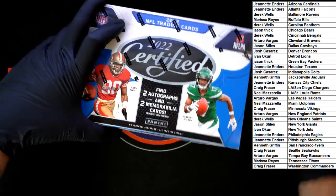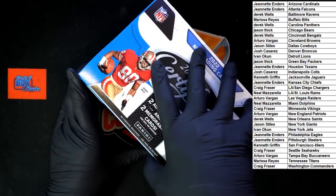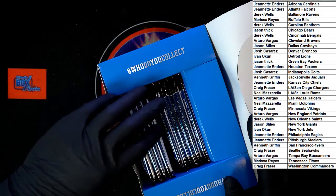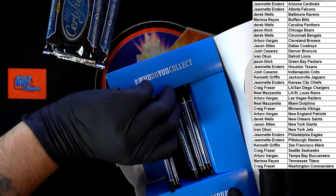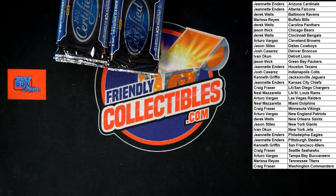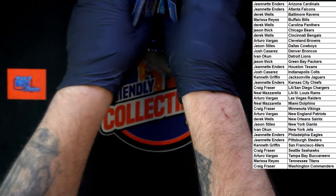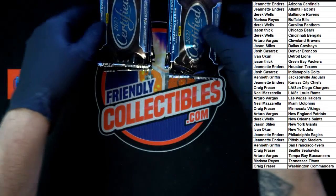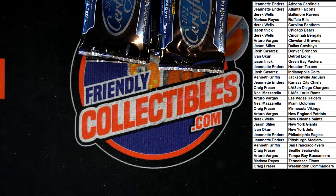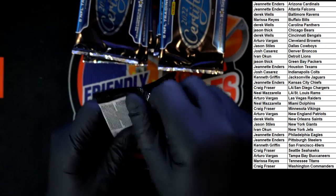We're looking for 10 packs, five cards per pack. One, two, three, four, five — one, two, three, four, five. There's our two stacks of five equaling ten. Empty box, out of here. Let's get these a little closer. Let's get a little zoom on things. Good luck everybody — 2022 Certified.